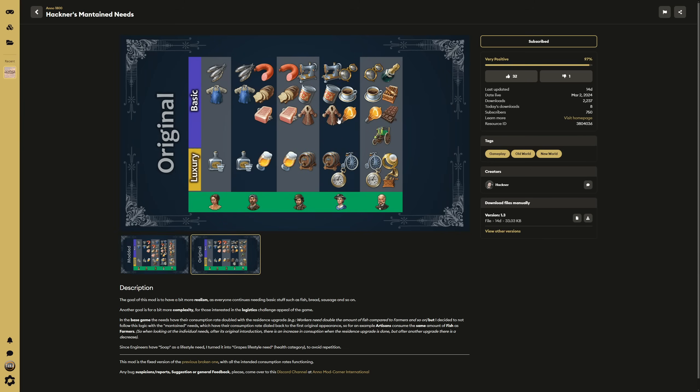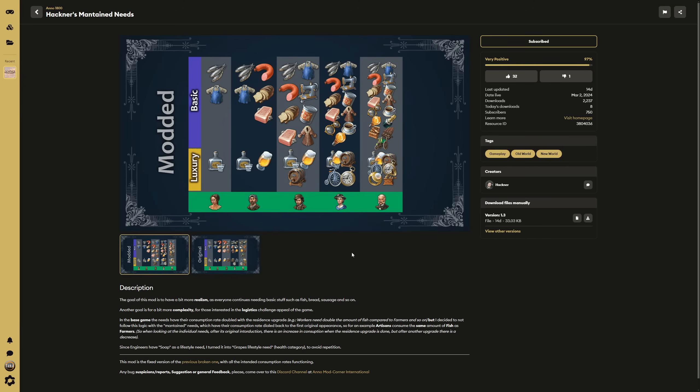This screenshot shows what we all know to be true in Anno 1800 right now. Farmers need schnapps, work clothes, and fish. Workers need those three things plus sausages, bread, soap, and beer. But when you get to artisans they drop the farmer goods — it progressively changes as you go. Hackner has gone through and added all of the needs to all of the residential tiers. Now investors need everything from farmers all the way up through engineers. Lifestyle needs have not been touched; this only adjusts luxury and basic needs.